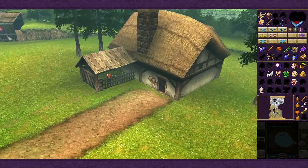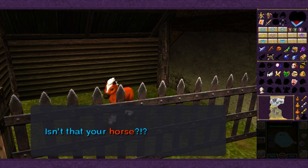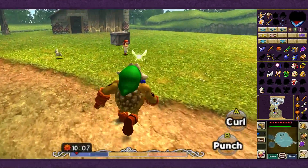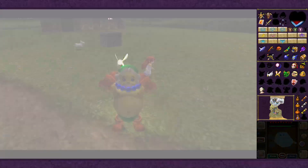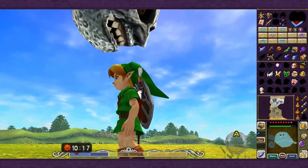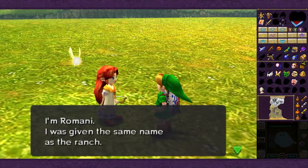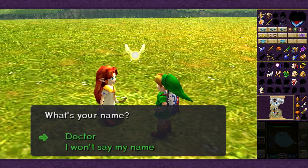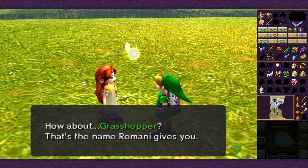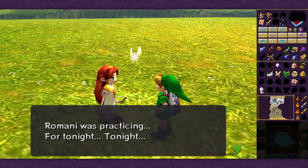We get the cutscene where Tatl asks 'Isn't that your horse?' - every time, despite the fact Tatl knows it's our horse. But this time rather than sitting despondently, Romani is running around attempting to shoot at this thing - whatever it is. If we talk to her, she says: 'Hey, who are you? I'm Romani - I was given the same name as the ranch. What's your name?' My name is the Doctor. 'The Doctor? That's a nice name, but how about Grasshopper?' - because you wear green clothes and patter around when you walk.